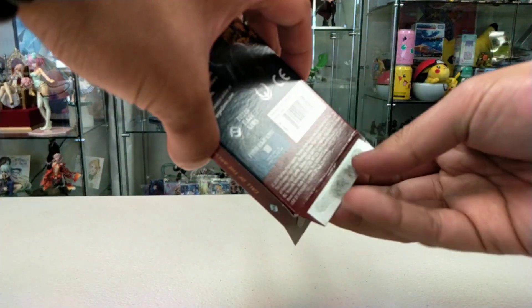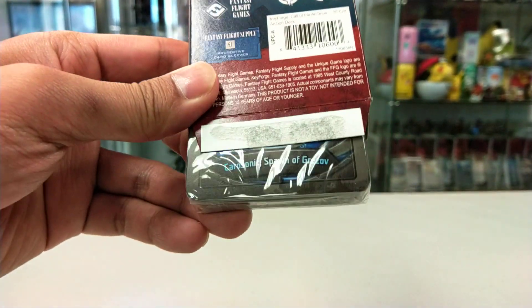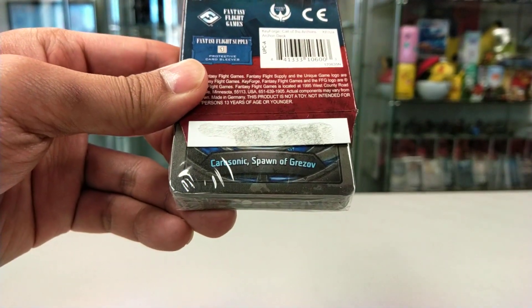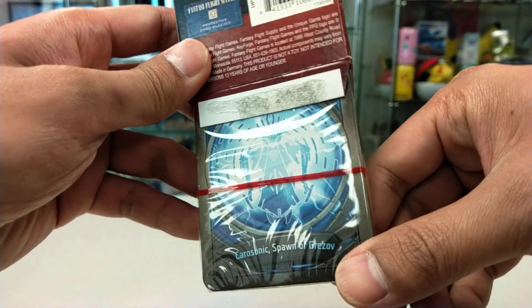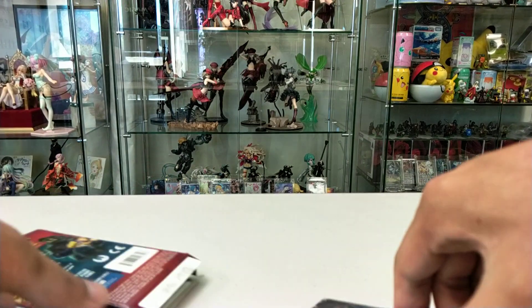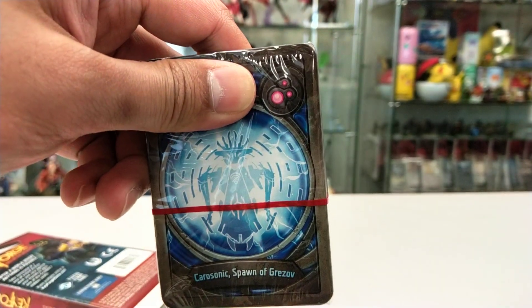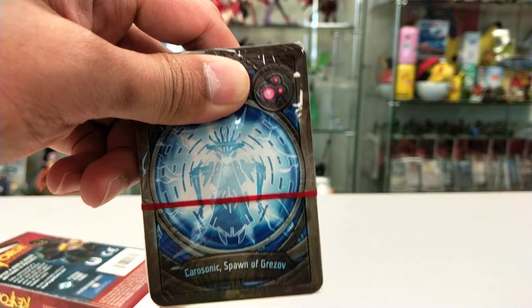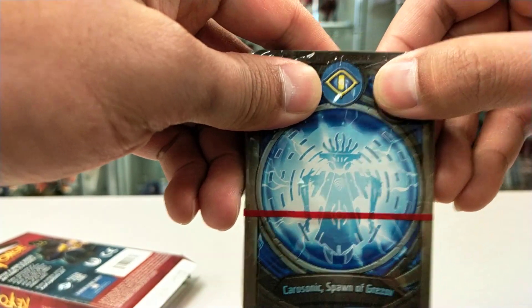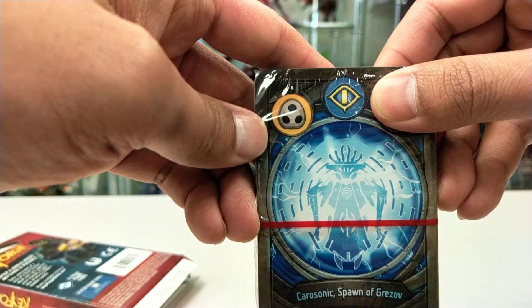Alright, so let's open this up. The name of the deck is Churasonic Spawn of Grisov. It has a blue icon — that is a very cool icon. So the first house icon is this one, then we have Sanctum. It's a Sanctum-based deck, and the last one is Shadow.